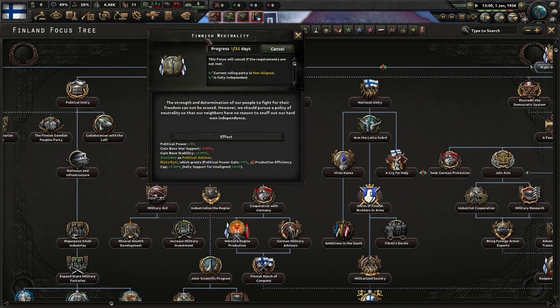The strength and determination of our people to fight for freedom cannot be erased. However, we should pursue a policy of neutrality so that our neighbors have no reason to snuff out our hard-won independence. There's more support, more political power, more stability — not bad.